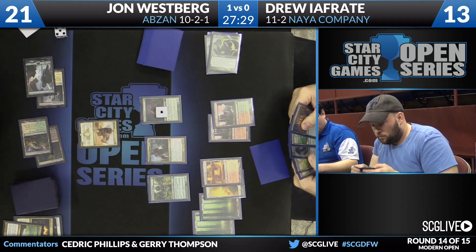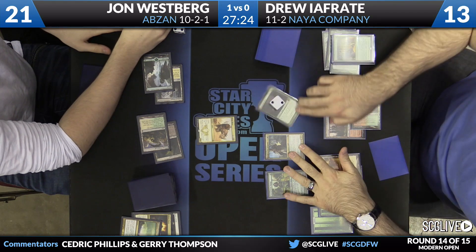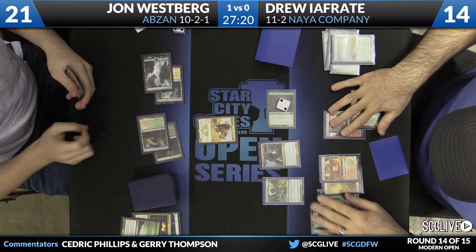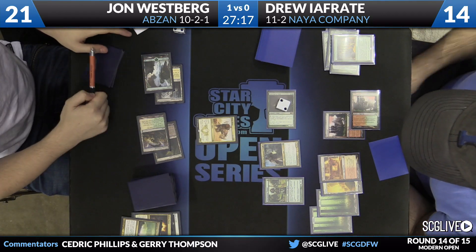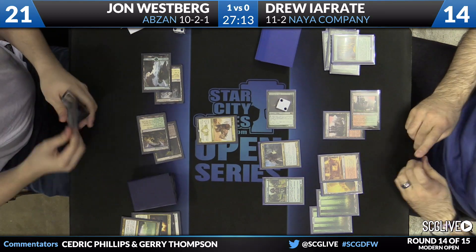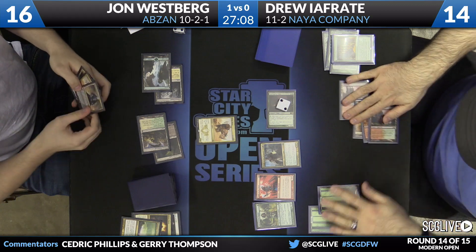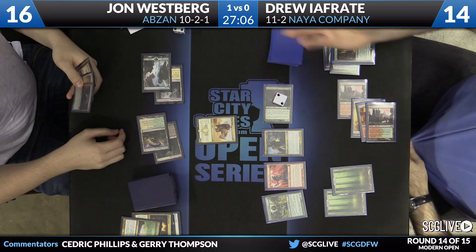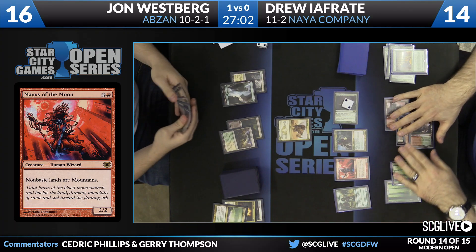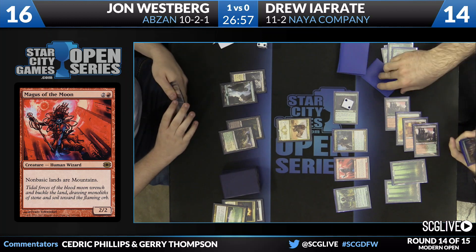Freddy's gonna check his graveyard, gonna eat a Scavenging Ooze — good sequencing here — gonna use the Stomping Ground, attack here for five with the Ooze thanks to Noble Hierarch. No blocks to be had. Now he'll play Magus of the Moon — the fun police. Well, you get some Forests, you have a bunch of mountains, and you just drew a Verdant Catacombs. Abzan Charm is a little tough to cast. I thought Westbrook was going to run away with this game — me too. After that Pulse, I thought this was over. Verdant Catacombs, pass the turn back — Knight's going to go active.